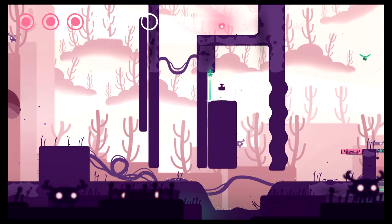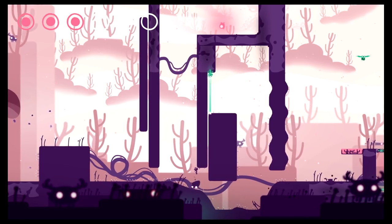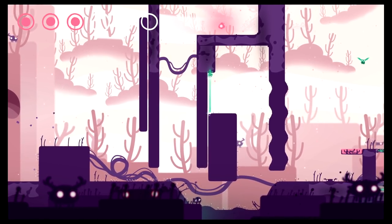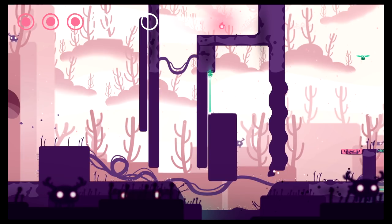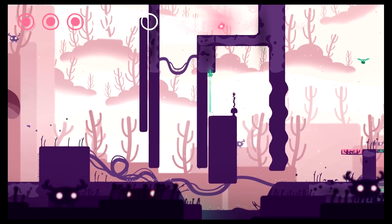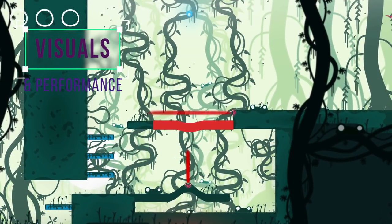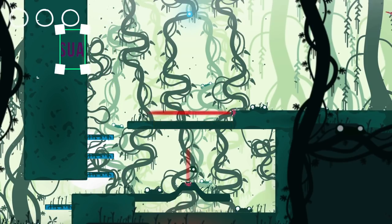Semblance features a hypnotic, dynamically led score with hints of African oral distinction. The tracks are ambient backing for your journey and never become boring. The sound effects are predominantly squishes and squelches, and work really well with the simplistic art style and laid-back gameplay.